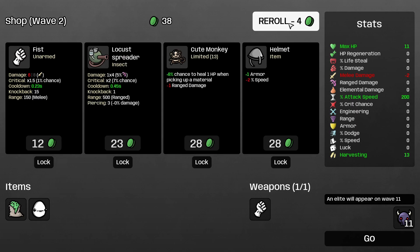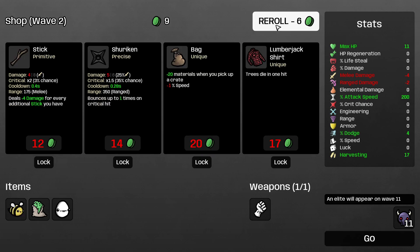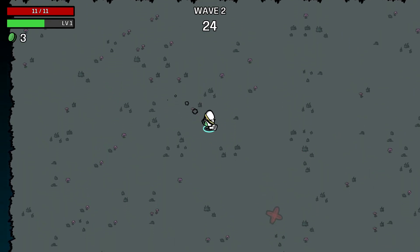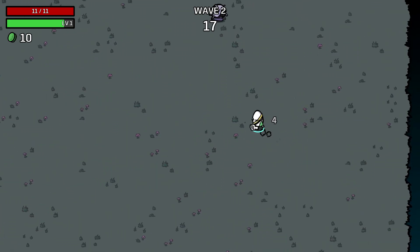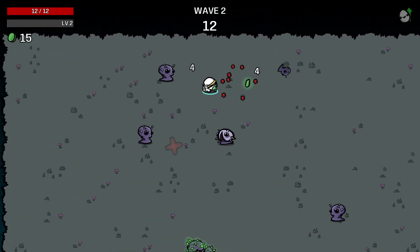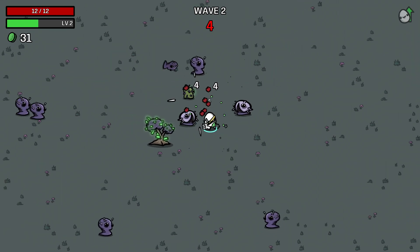Just give me the severed hand now. Otherwise we're gonna have a really bad time. There's the severed hand — we lock it for next time. One more wave. This time at least we have harvesting, so it's scaling. We have some way to get some money. It's not gonna be enough, but we at least have some way to scale this properly in the future.